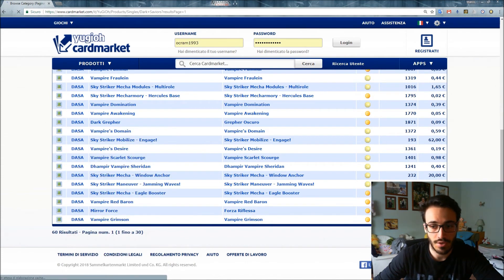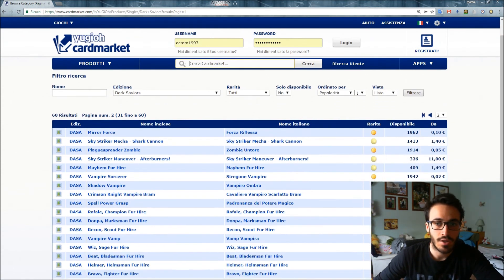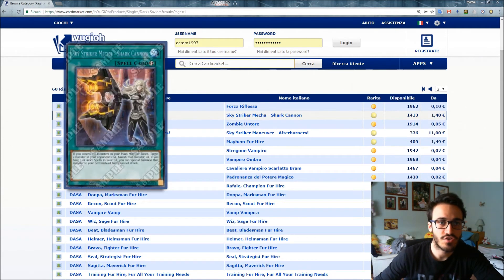There's also Vampire stuff and a Simple Mirror Force. Again, let me know in the comments if you want a separate video on the Vampire archetype. Moving on to the second page — the other 30 cards. We have Sky Striker Mecha - Shark Cannon: if you control no monsters in your Main Monster Zones, target one monster in your opponent's graveyard and banish it. Or, if you have three or more spells in your graveyard, you can Special Summon that monster to your field instead — though it cannot attack, but you can use it for a Link Summon.